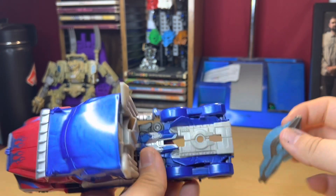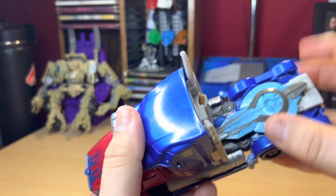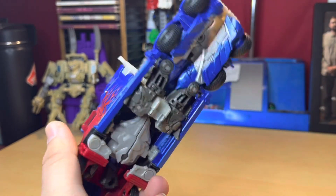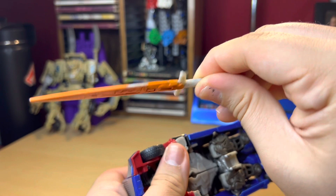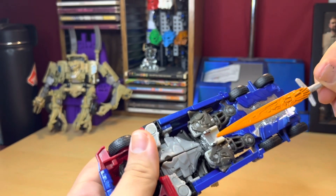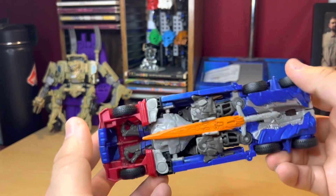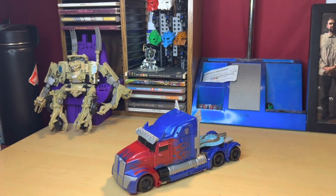For weapon storage: these are the trailer hitch, which could hint at a trailer, but I'm not going to show that because Optimus never uses a trailer in the movie. The shield stores on as well. The reason the paint has chipped off my sword is because you're supposed to slide it in here. Other than that, you've got yourself Optimus Prime as a truck.